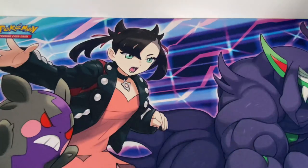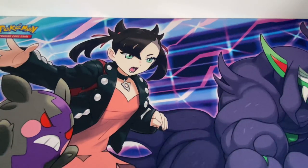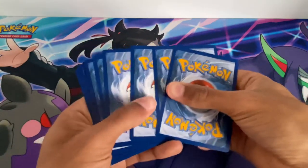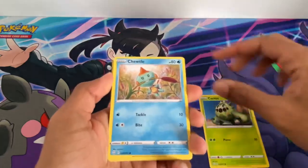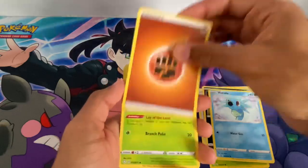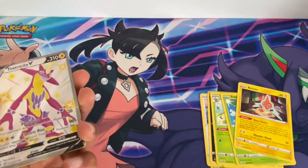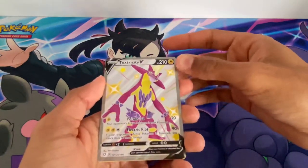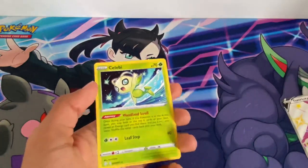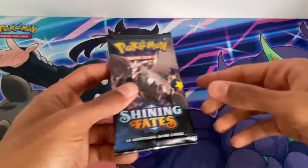On to pack number seven. This pool is good again - I might even get some of the full art trainers in the online game, but this might be the best opening ever maybe. Pack seven: Caterpie, Chewtle, Eevee, Ralts, Horsea, Energy, Thwackey, Tropius, Rotom, and then a Toxtricity V - not what I expected out of a pack. And it is a shiny Toxtricity V - very good. The final card is a Celebi.